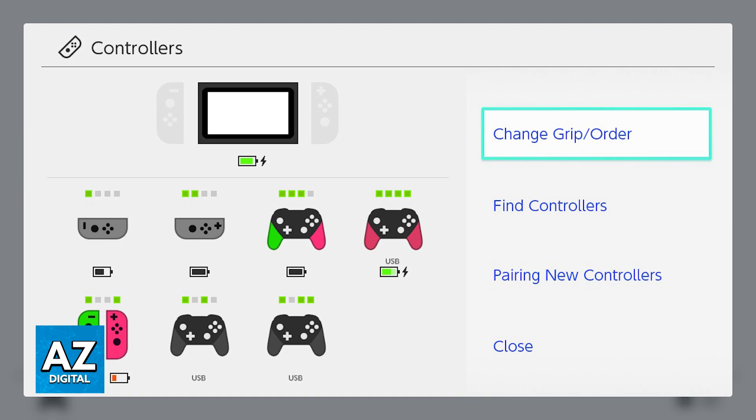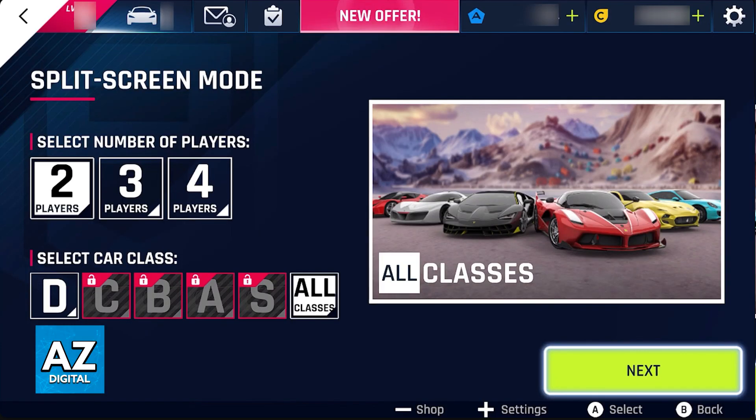Go back to Asphalt and after you assign one player to each controller, you will be able to start split screen and set up the match. The only mandatory thing is that each player has a controller, and all of you will be able to play split screen on the same Nintendo Switch console. It is very simple to do and Asphalt 9 will automatically set everything up.